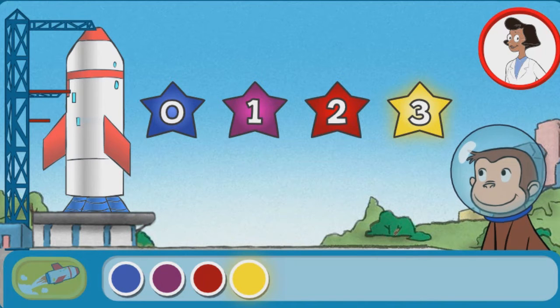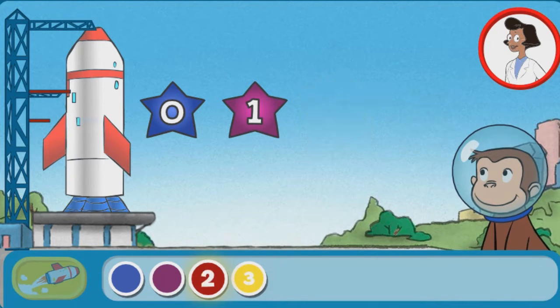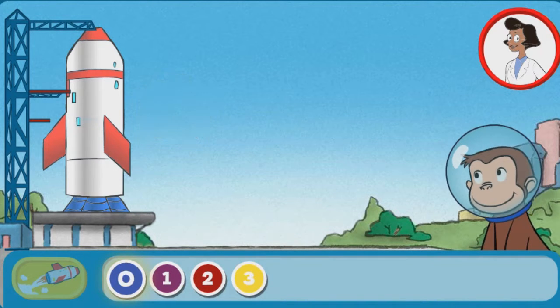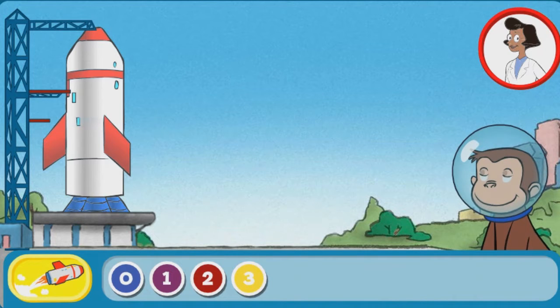Three. Two. One. Zero. Click the yellow button to launch the rocket.